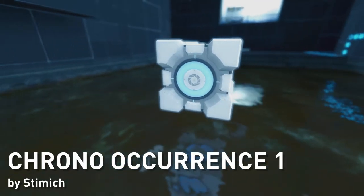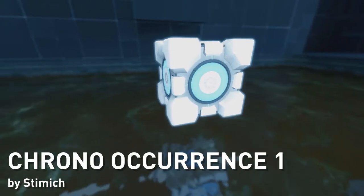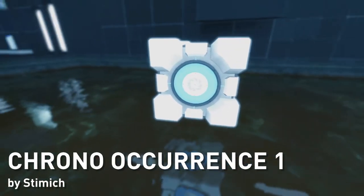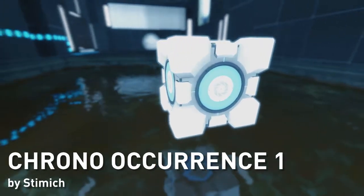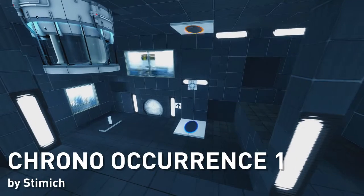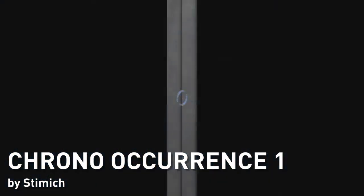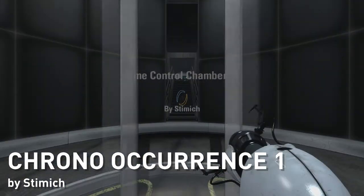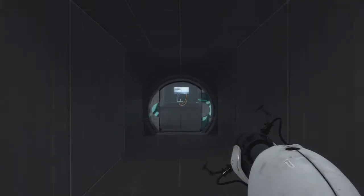Hey guys, got a quick little chamber for you today called Chrono Occurrence 1 by Stimitch. It is a short chamber, but it introduces a wholly new concept to the portal universe — the concept of being able to freeze time. There are buttons in these chambers that when you press them will freeze everything for about 10 seconds and let you wander about the frozen chamber, which leads to some pretty interesting puzzles. It also has a few custom voice lines in the map, which you're going to hear starting off the map in just a moment.